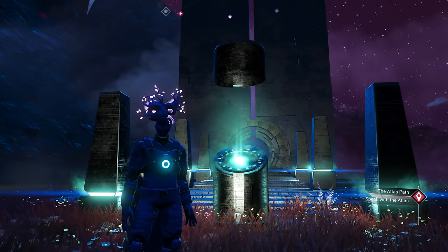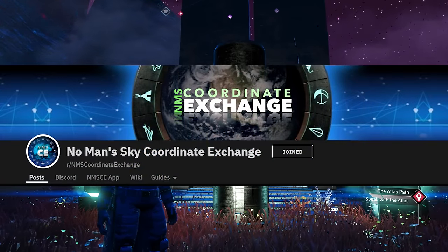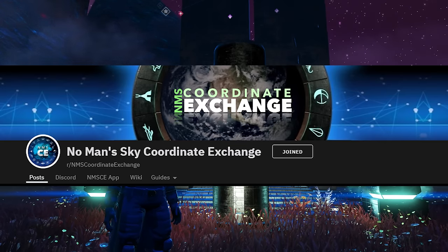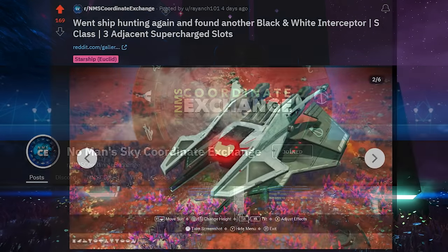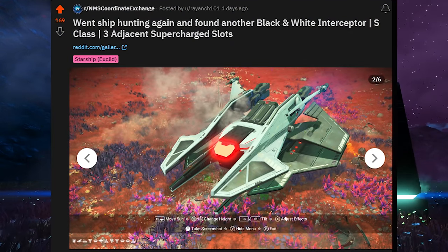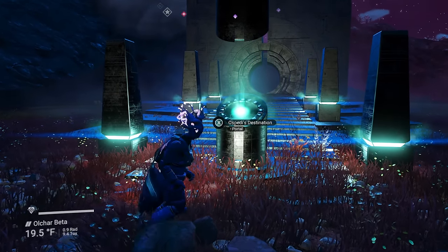Second thing is, I'm over on the NMS Coordinates Exchange over on Reddit. That is where I find all of my ships. It is a really, really awesome utility to use to find anything cool. And specifically, this post comes from Rayanch101. He's the one who found it. All credit goes to him. I'm just showing you how to get there.